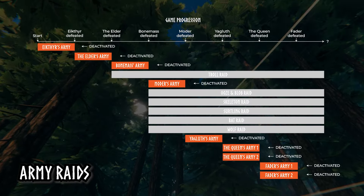Non-army raids are also activated through world progression, defeating bosses, or in the case of the Hildir's Request raids, by completing quests. But unlike army raids, they cannot be deactivated once activated. By default, these raid events can occur every 46 minutes your character is in Valheim. However, this frequency can now be altered using the world modifier settings, making raids as regular as every 13 minutes, or even allowing you to turn them off completely.